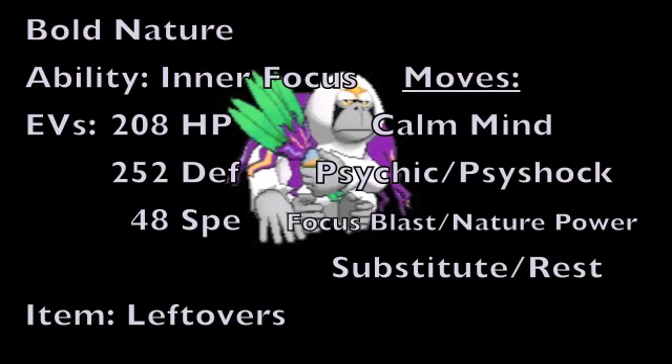For this next moveset, we're going to run a more bulky variant of a boosting set. We're starting off with a Bold nature to increase physical defense but lower physical attack, going with Inner Focus, and an EV spread of 208 HP, 252 Physical Defense, and 48 Speed to allow it to outspeed base 65 speed Pokemon. As for the item, we're running Leftovers to recover HP at the end of every turn as you try to set up with Calm Mind, which boosts Special Attack and Special Defense by one stage.